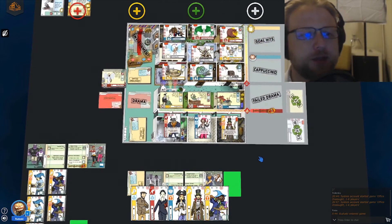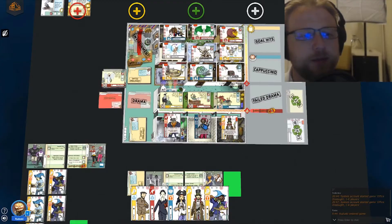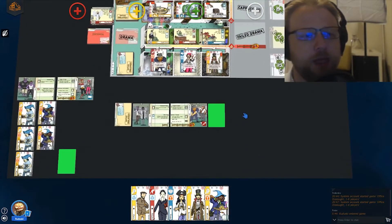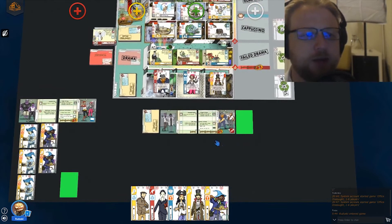Our options here are preset with some examples so we can see what we might be able to do. We have a three-star sorcerer which takes a cost of six, a two-star bard that takes a cost of four, and a two-star barbarian which also takes a cost of four. In order to play, we're going to announce that we are going to go — usually there's a conversation between players to decide who goes when.